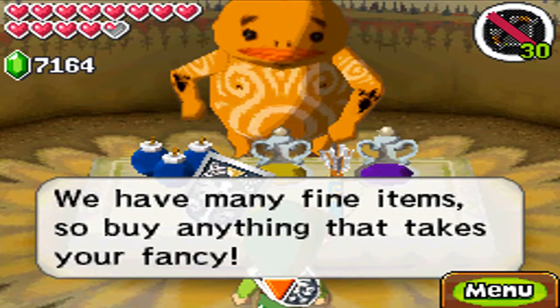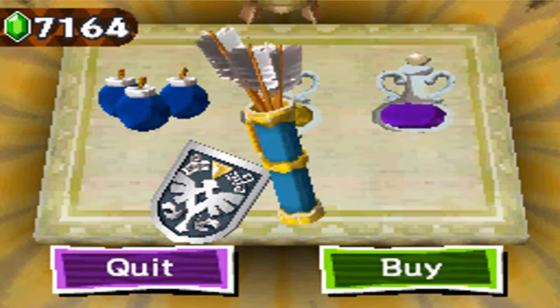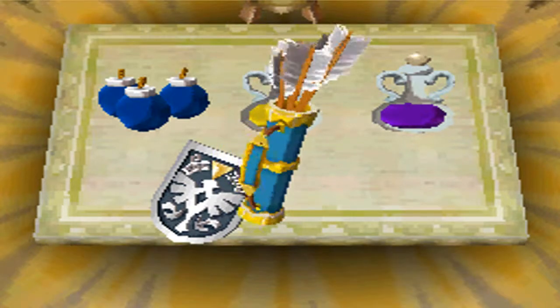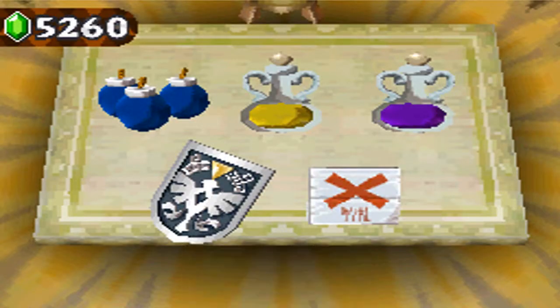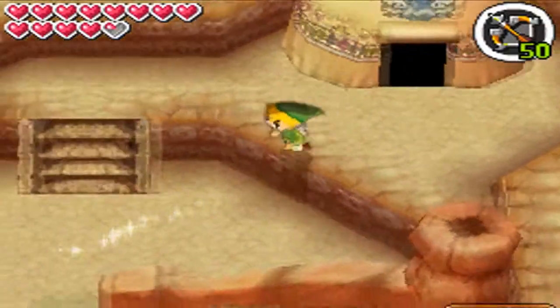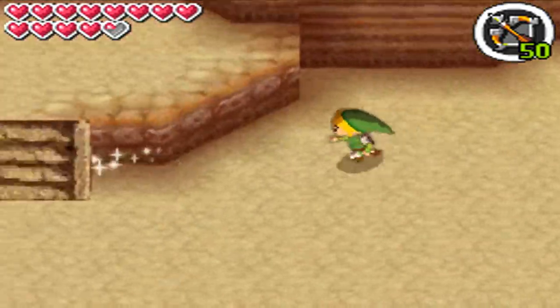Since I already have about 7,000 rupees, we can buy this quiver right here. That gives us both quivers already, and the last one right here — that increases capacity up to 50, I believe. And that should do it for any quivers. So we've got all bomb bags and all quivers.